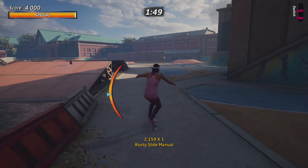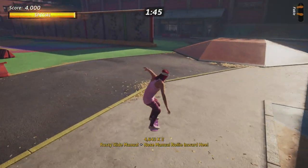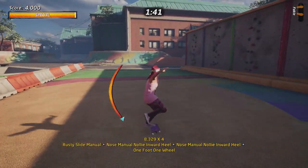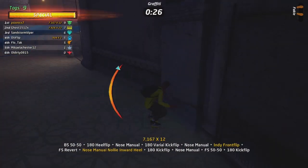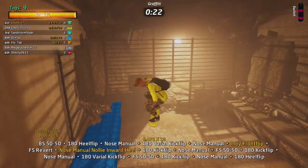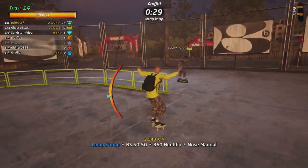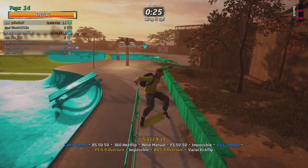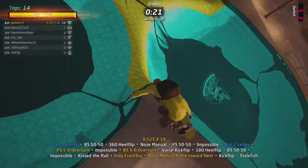I use the same thing for the grinds and the special manuals, or the flip tricks. For the flip tricks, I also use circle. So I switch around with tricks quite a lot, but I keep the button layout the same way. For special flip tricks or grab tricks, I use circle, and for the grinds and manuals, I mostly use up-down-triangle or down-up-triangle, so I don't even get confused. It's super easy for me to combine all the special tricks.